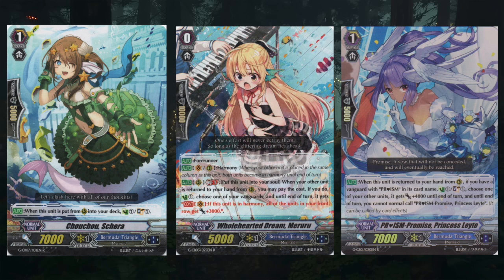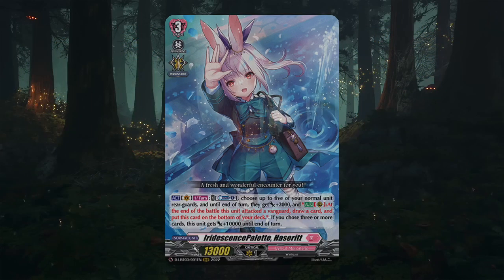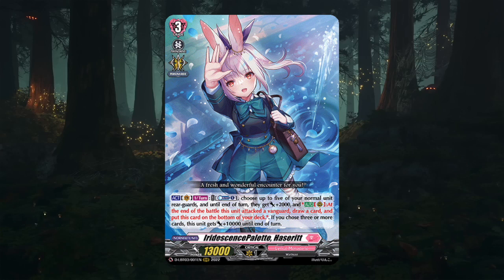Or as simple as we can get, something like Chocho Chua where if she goes into the deck you soul charge one and countercharge one. Unfortunately, because it is standard format, I expect a Chocho-style card to be what Hacerette gets for resource management, though I don't think that's the route they should go. Superior calling and better resource management are the key first steps to getting Hacerette to being a competitive deck.